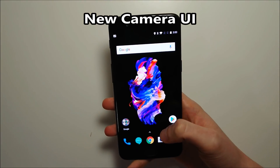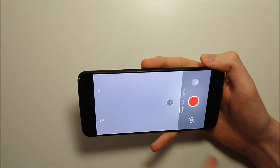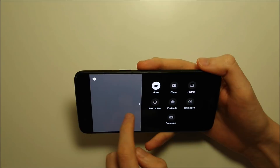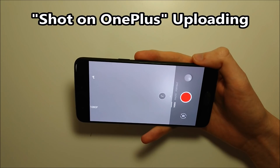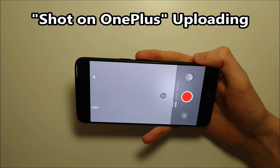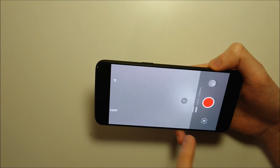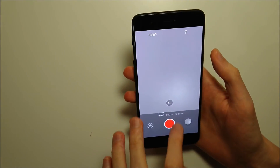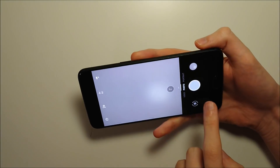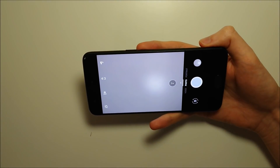The camera UI is also overhauled. For example, if you want to access slow motion mode, you swipe to the left and then you have the settings right there. Also, if you use Shot by OnePlus, you can upload directly through this. You can swipe to the left anywhere on the screen — probably easiest in the middle — because going in from the edge could accidentally hit the camera button.